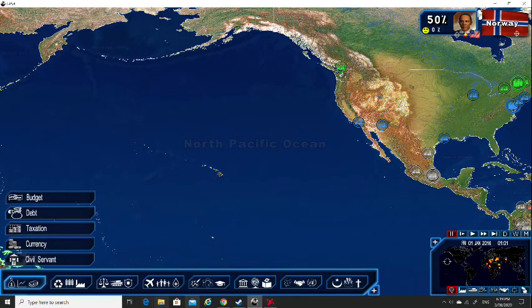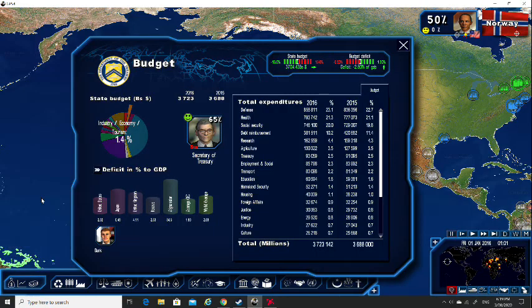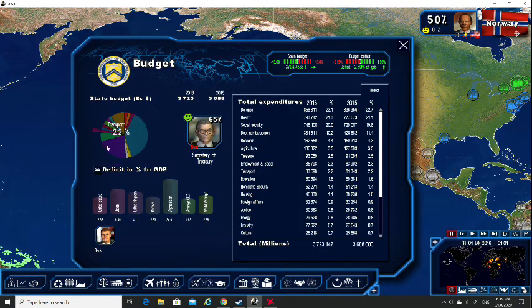Moving on to this bottom row here — you can see your budget and your debt. And this pie chart is actually pretty important, because it shows you where your spending is. We can see most countries tend to spend the majority of their funds on healthcare, and family and social security. And this portion for America — the defence budget — is actually disturbingly high. Most countries don't tend to have that as a defence budget, unless you're planning to take over the world.